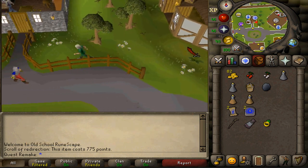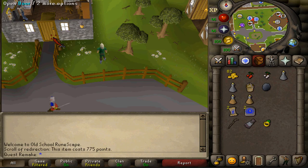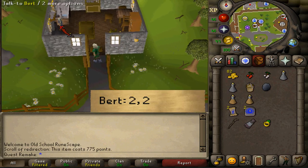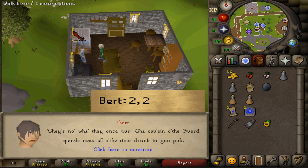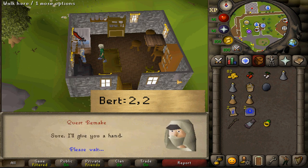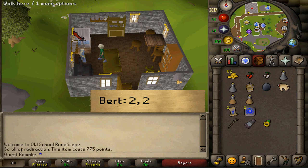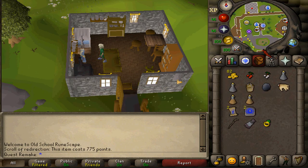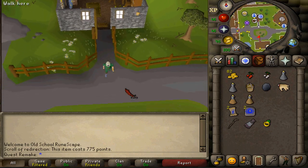Where to start: the quest begins here at the bird in the northwestern part of Yanille. Talk to him and select option two twice. By the way, this quest is filled with puns — if it's your very first time completing it, I suggest reading what the characters say because it's pretty funny. I've done this quest about five times already, so I'm going to quickly run south to the Dragon Inn.